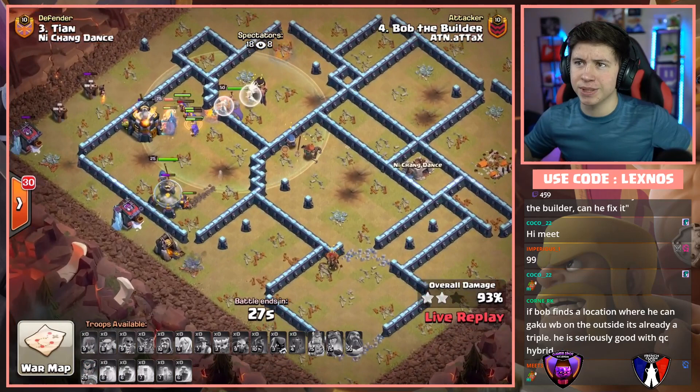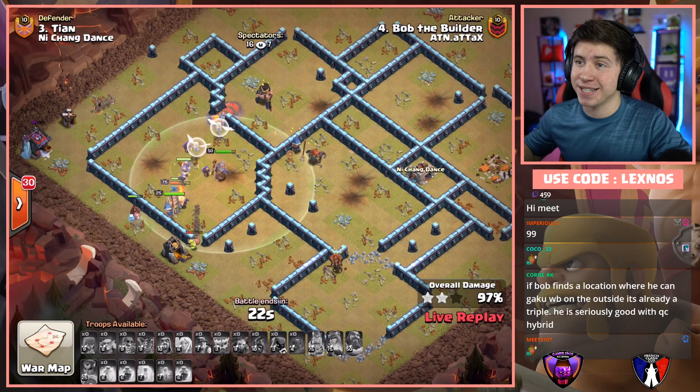Both teams are two for two in this match — wow. Next attack is in: it's Mr. Squigglypants on Vale's base, coming in with the E-Dragons from the top left side of the base. King at 12 o'clock. Stone Slammer in with the E-Dragons.